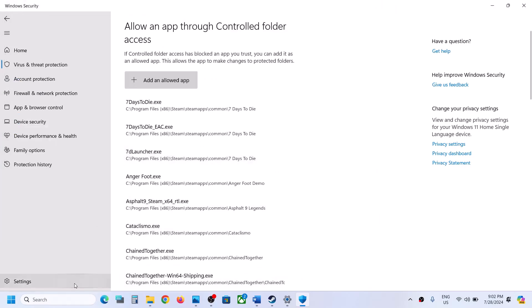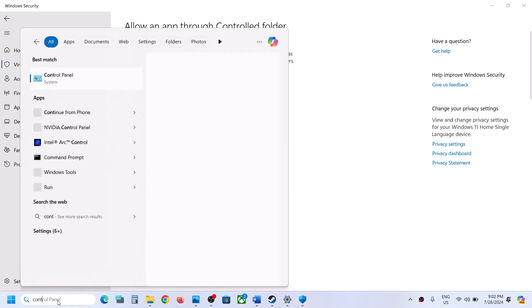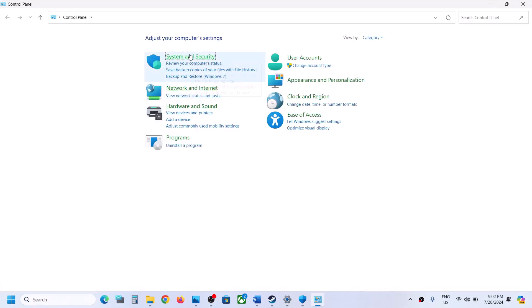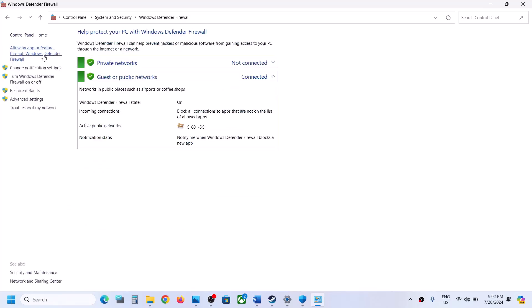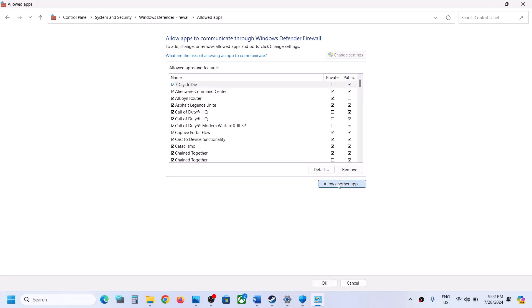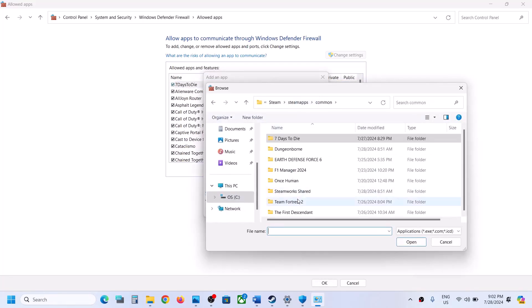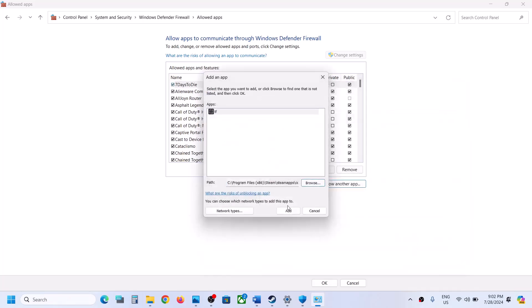Once the game is added, now type in control panel in the Windows search box and then click on open. Click on control panel, go to system and security, Windows Defender Firewall. Now click on allow an app or feature through Windows Defender Firewall. Click on change settings on the top. Click on allow another app. Click on browse and then go to the game installation folder, open the game folder, select the game exe file, click on open and then click on add.